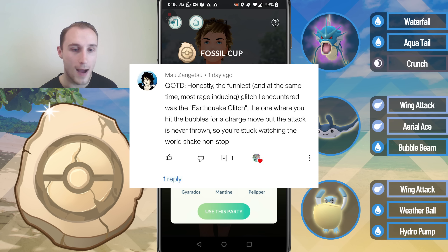Next we've got Mao Zang Getsu — sorry if I've butchered your name — who mentioned that the funniest and at the same time most rage-inducing glitch they encountered was the earthquake glitch, which is where you hit the bubbles for the Charge move and the Charge move is never thrown — you're just stuck watching the world shake non-stop. I haven't seen it recently at all, but certainly when I did see it it was pretty funny, but also very very frustrating.